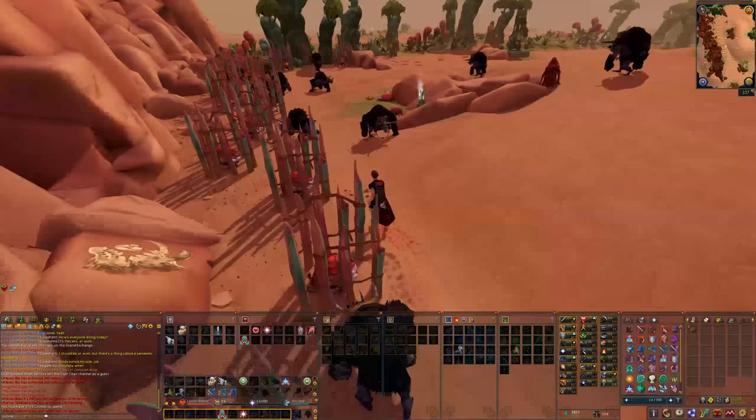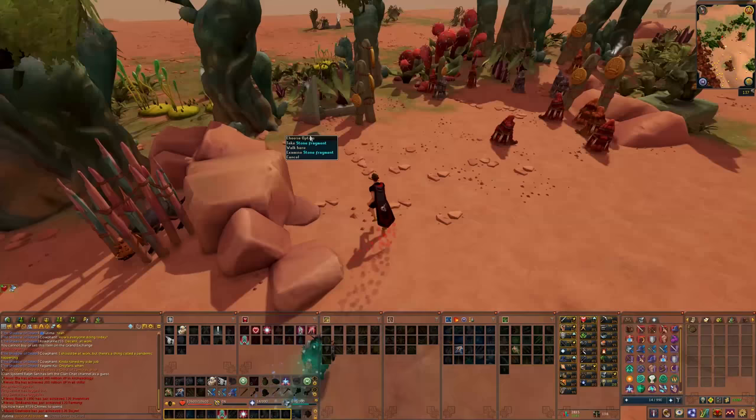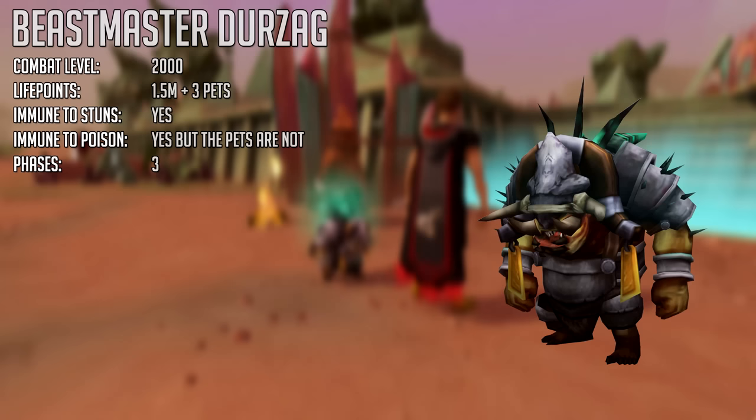One thing to note: if you get the Gooby burial charms from the loot, you want to bury these in the Mazcab graveyard to get reputation at Mazcab. This can have various benefits like discounts on the shop, more banks, Gooby pets, and other things.